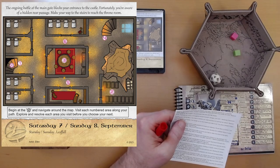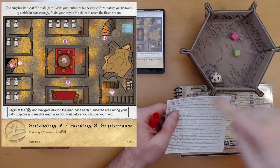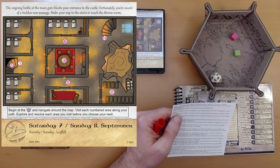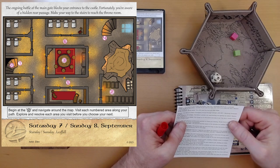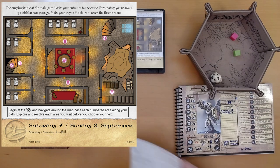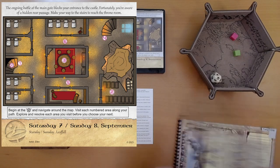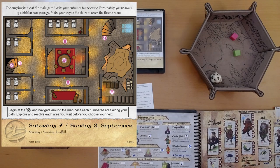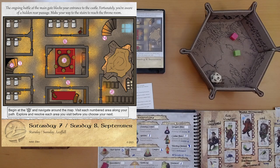Area 2: You find an insect rummaging around through storage. Roll d20 plus dexterity, reminder: stealthy. We get the best result — you sneak up on the insect and take it out. You find a health potion. Excellent! We were out of health potions, and now we have one.